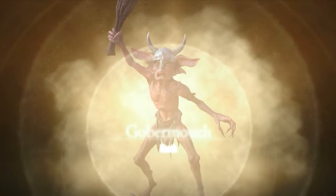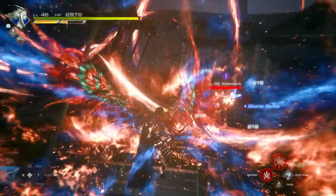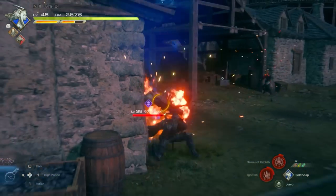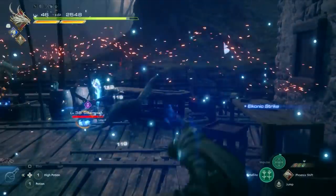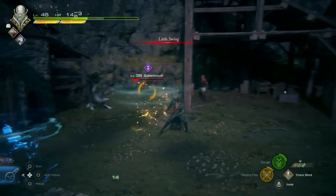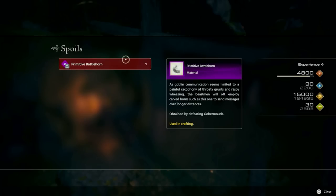Run up to it, initiate the hunt — it's a Rank A hunt at level 38, 15,000 Gil and 30 reputation. This is one of the easier ones. The Gobber Munch doesn't have a shield, so you can't do as much stagger damage. To get a big hit, freeze it with Shiva's ability, do precision dodges, or do a straight-up counter. The only really dangerous move is a complete spin attack — it moves like a top and does rip through you. Once you beat it, you get 4,800 experience, 90 ability points, and the Primitive Battlehorn.